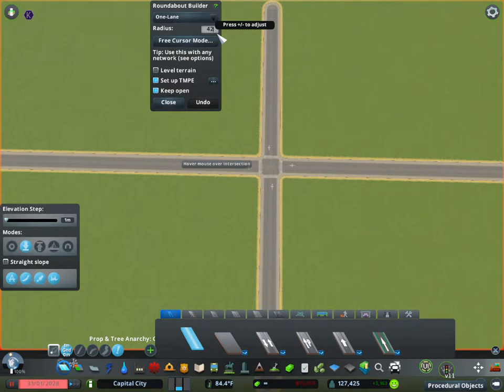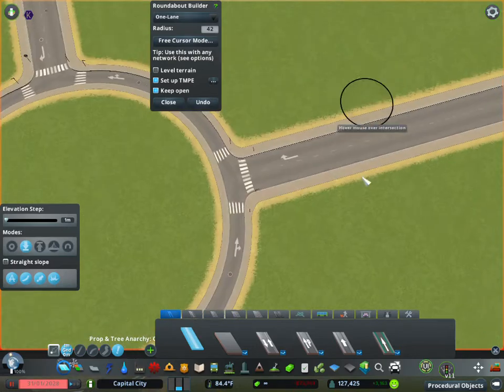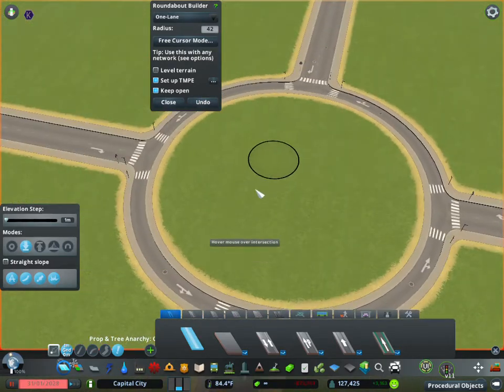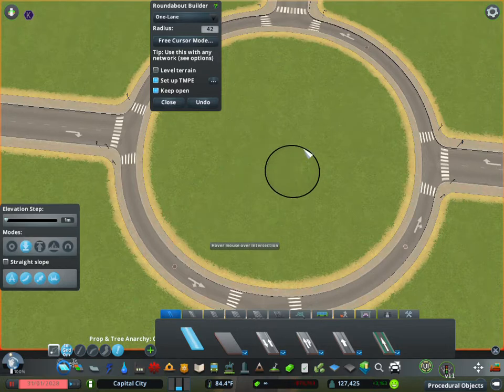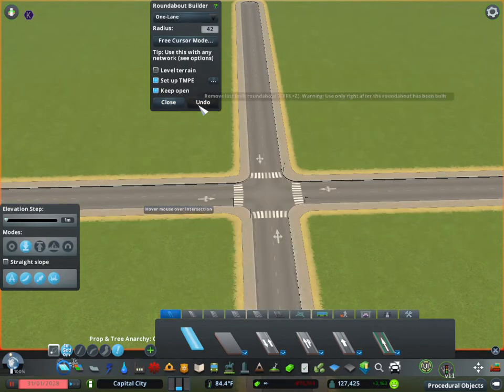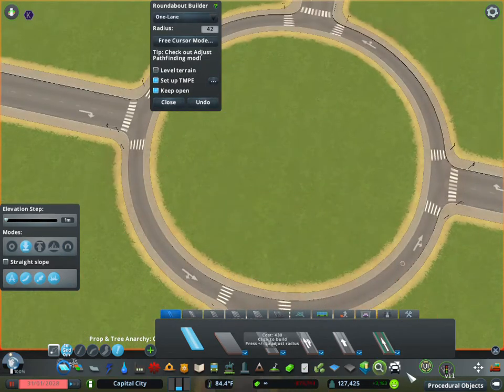Once you've set your size, just click the intersection — it snaps right to it — and left-click to place an instant roundabout. You'll still need to go into Traffic Manager to set the roundabout up properly, which I'll cover in another tutorial. There's also an undo button that brings everything back to the way it was. This newer version also has a set-up for no-parking and yield settings.